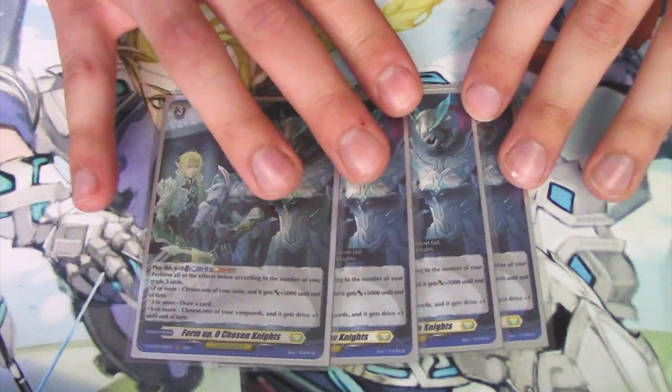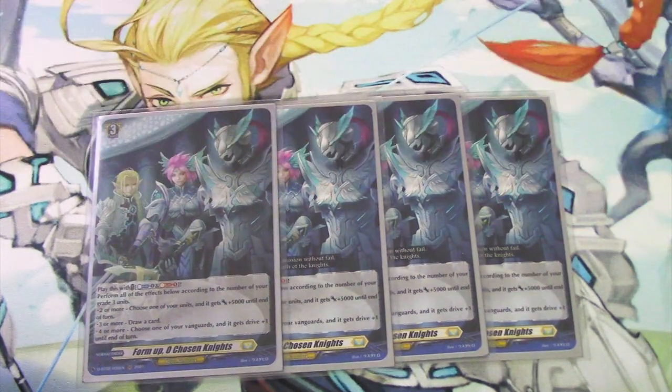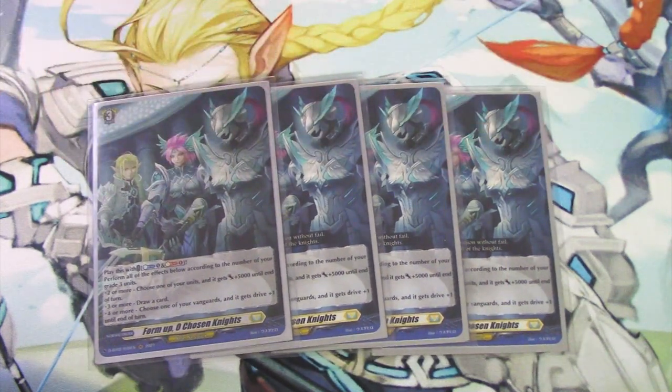We got a new order: Form Up O Chosen Knights. It works based on the number of Grade 3s you have on your board. If you have three or more, you get to draw a card. If you have four or more, you choose a unit to give 5k, and your vanguard gets an extra drive check. So if you have a full board of Grade 3s, like you usually will in Bastion, you get all three effects — 5k, draw, and triple drive. The more drive checks, the more likely you are to see over triggers, and just more cards in hand.